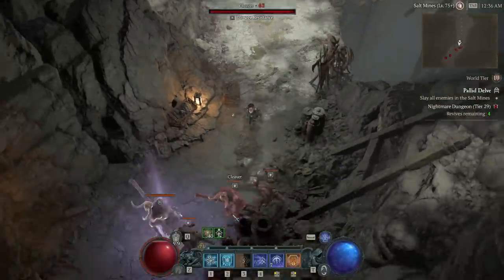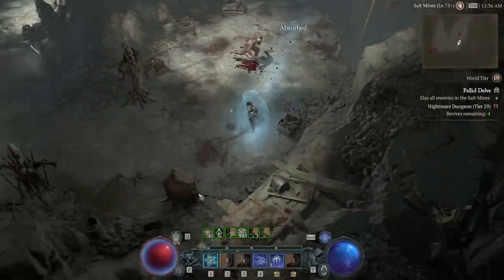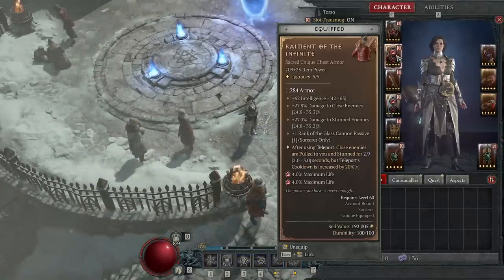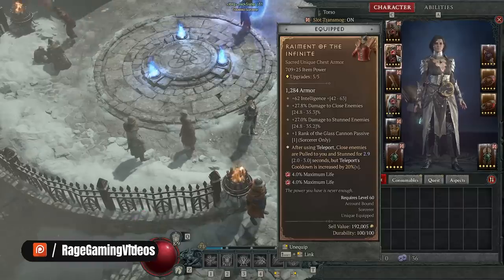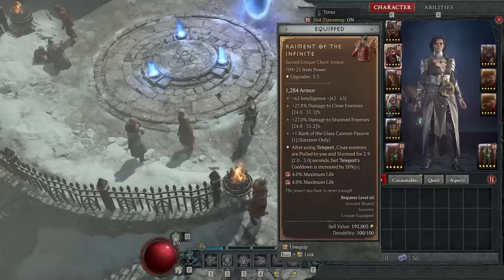Hello, my fellow dwellers of Sanctuary. Welcome. For today, we are going to talk about something that's rather useful. The reason I'm going to talk about it is I have found, to this point in Season 1, five copies of Raiment of the Infinite. And whenever I bring that up in build guides, there's always a flood of comments like, 'Seriously? I'm like level 80 or 90 already and I've not seen a single one.' And I always look at them and go, well, that's really unlucky. I wish there was a way I could help — and then I remembered there is.